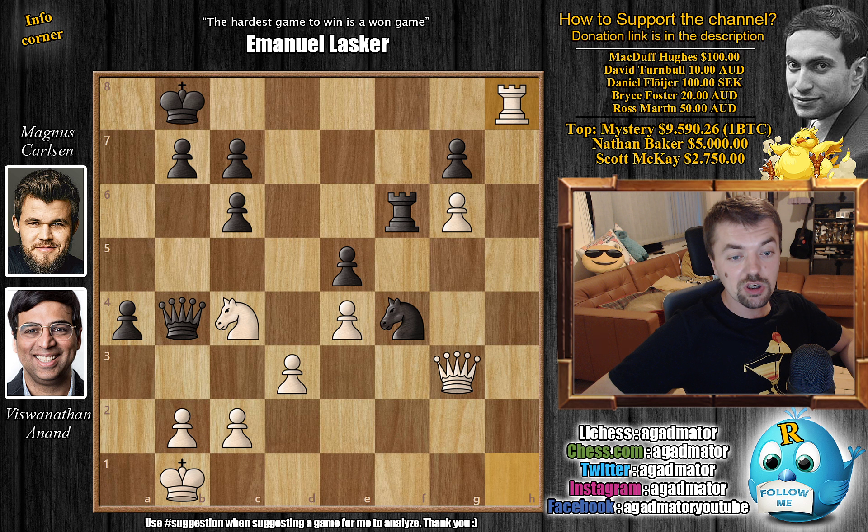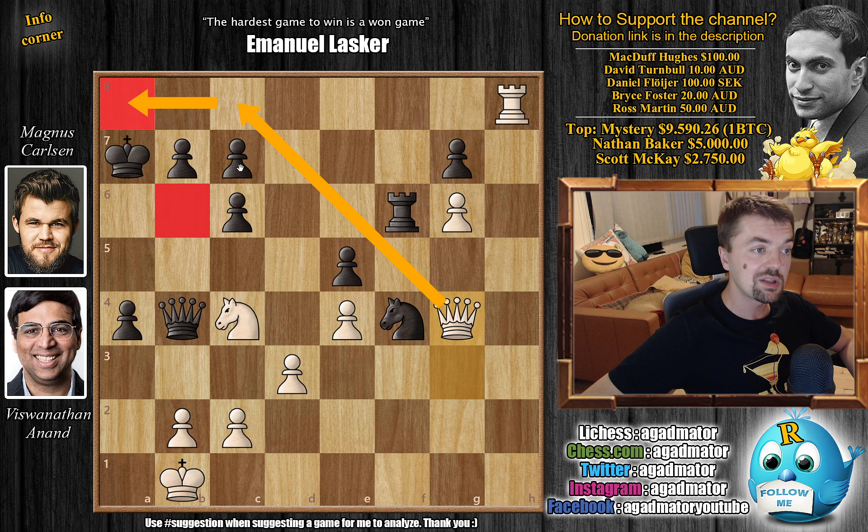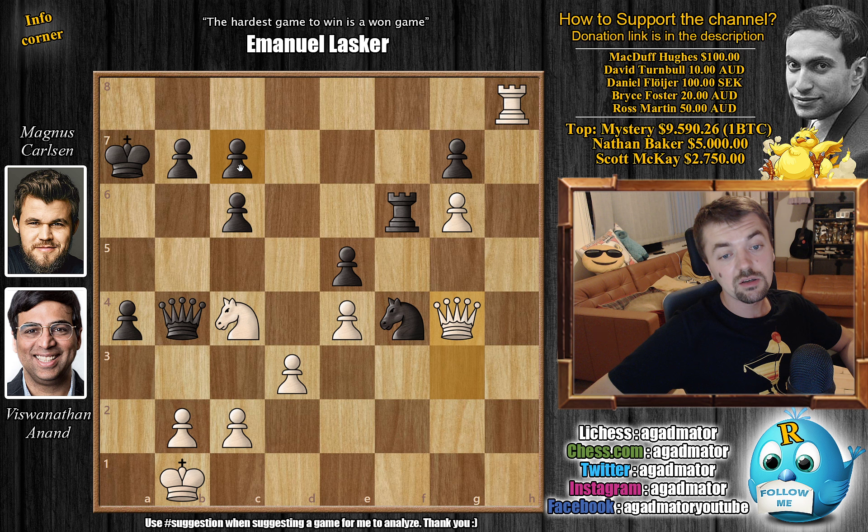However, Anand went for rook h8 check. King a7, and now Anand played Queen g4 — we reach the position from the thumbnail. The knight covers this square, there are some ideas of Queen c8 followed by Queen a8 checkmate, but there is a problem: this move completely blunders the game. For the last time, feel free to pause the video and win the game for Magnus.